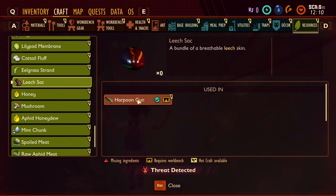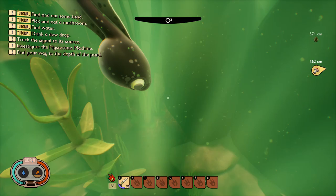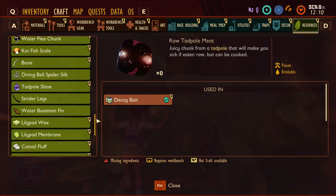Now we have leeches. These bloodsuckers are aggressive towards the player, however as they are now they don't seem to have the ability to attack and usually just swim away, ending combat. They are going to be useful for their leech sacks, which will be used for the harpoon gun. Up next are tadpoles — passive creatures that just swim around, but their meat and slime will be a valuable resource for crafting decoy bait, strider skates, and the harpoon gun.